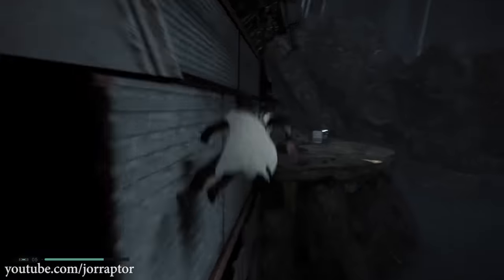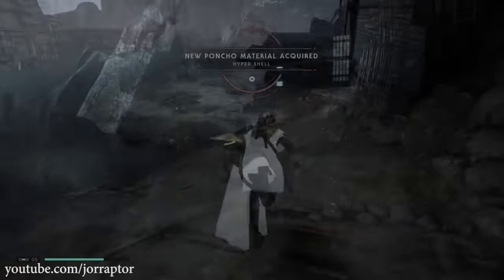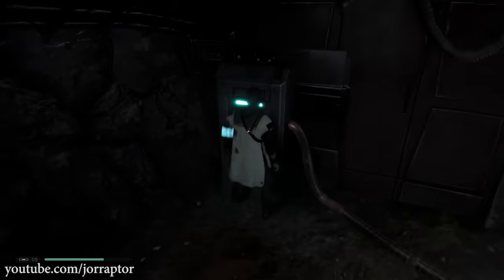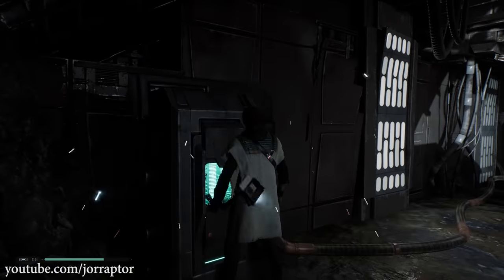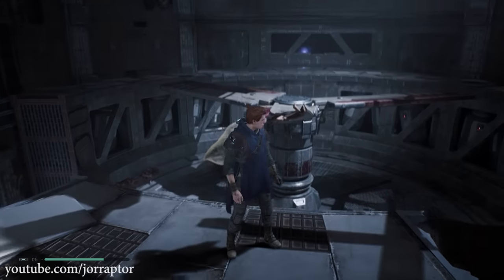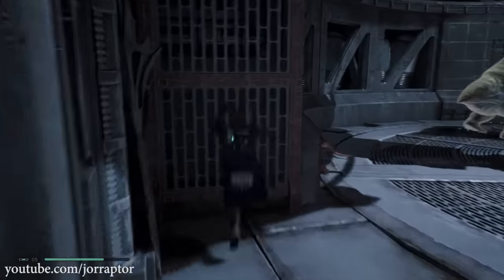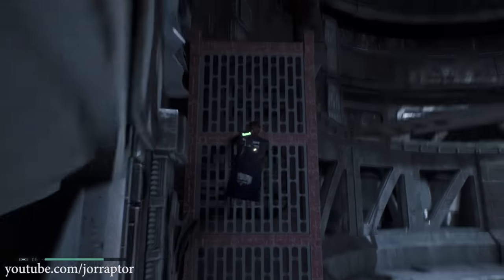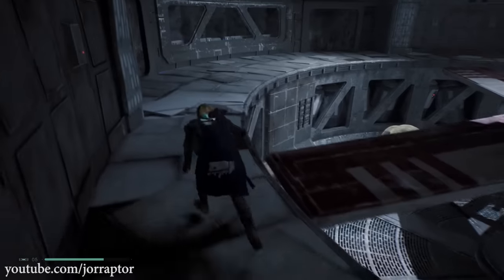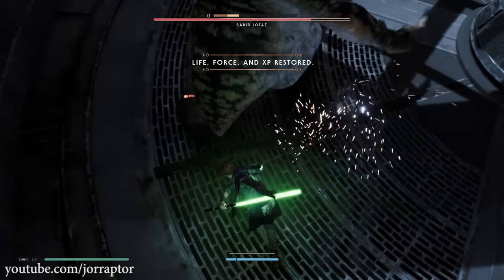Then we want to make our way inside. You need to use the BD-1 overcharge to remove the red screen, which you'll find where you climb up. Then you can squeeze yourself inside and you'll find a mini boss — the rabbit Jyotas. Be careful during this fight because if you die you go back to the last meditate point, which is likely very far away. For a head start, climb higher and jump on him to do a nice air attack — it will totally help.